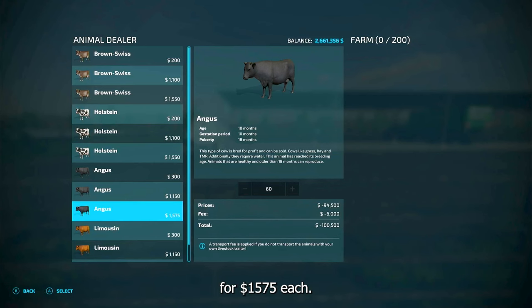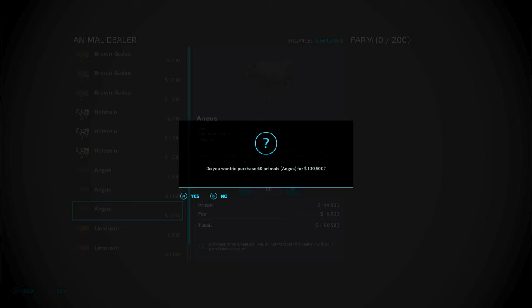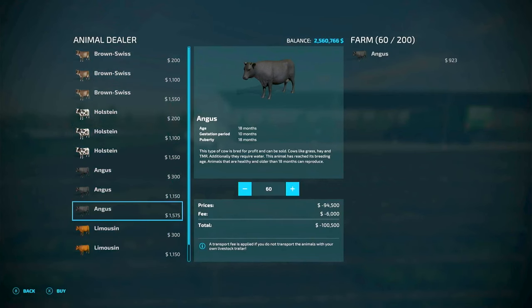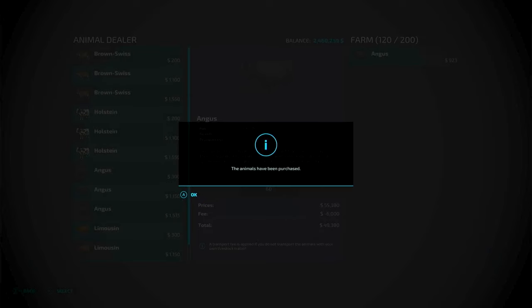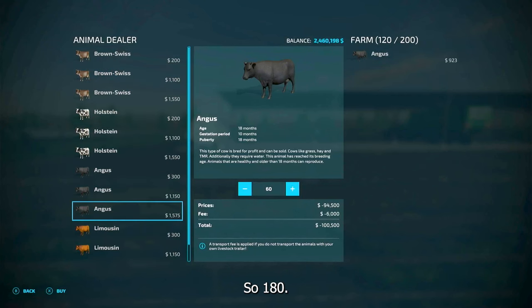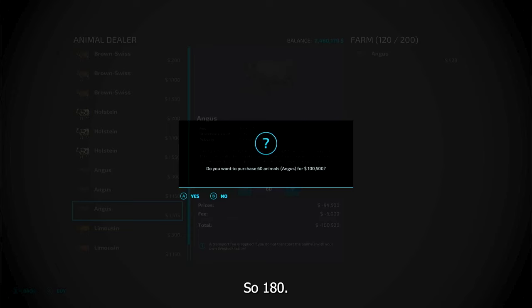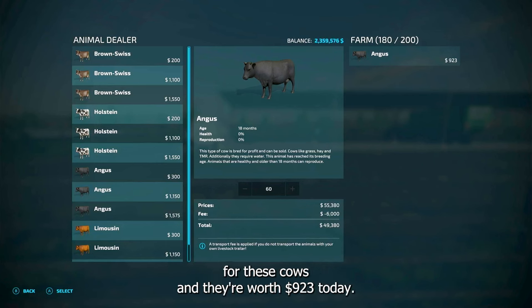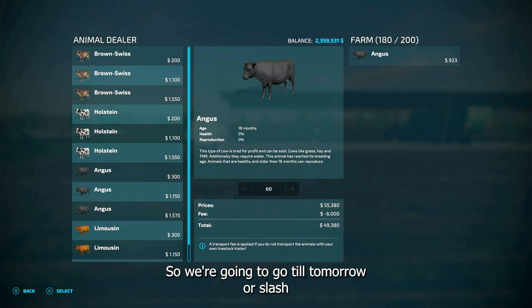I'm buying them for $15.75 each. I bought 180, so I spent just over $301,500 for these cows. They're currently worth $923 today.